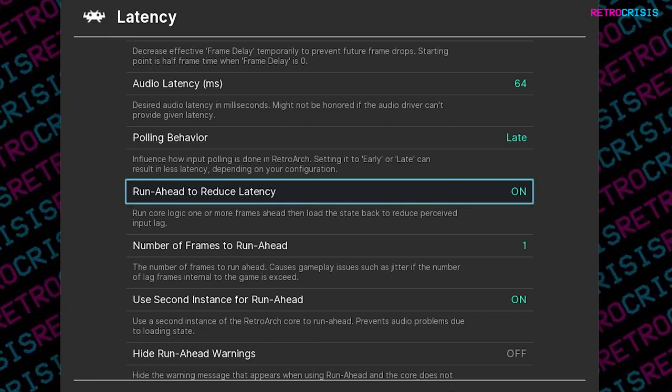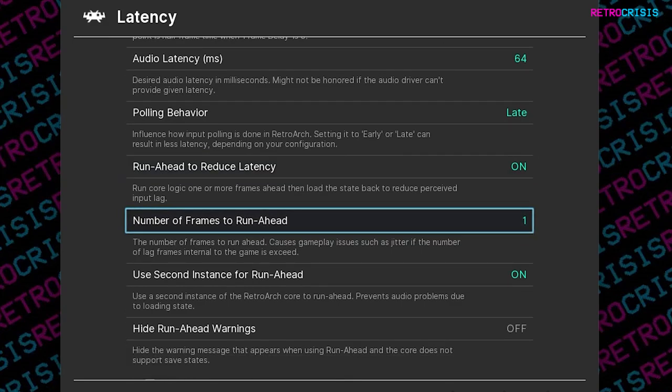You'll notice it's revealed three hidden settings. The first one being Number of Frames to Run Ahead. It's currently set to 1 as default. However, you are able to go up to a maximum of 12 frames.